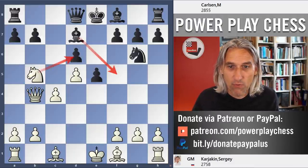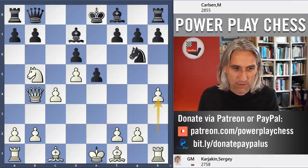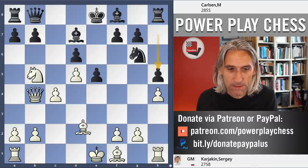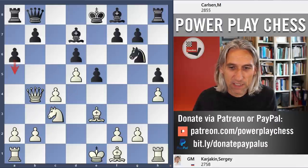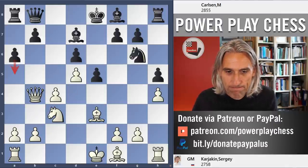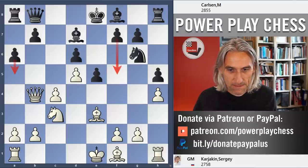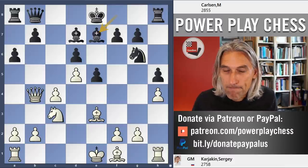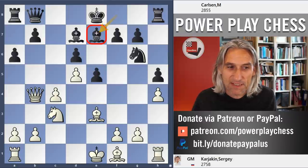Instead of Bishop f5, Carlsen protected the d-pawn with Queen b8 — he's also played this before. Then h4 trying to push that knight away, so h5 blocks but that pawn is now vulnerable. A6 pushes the knight back. Previously Carlsen has played a5 against Caruana in the world championship tiebreak, and also f5 against Jordan Van Foreest in the Tata Steel tournament 2019. On this occasion he played Bishop e7 — a new move and the computer recommendation, very sensible.